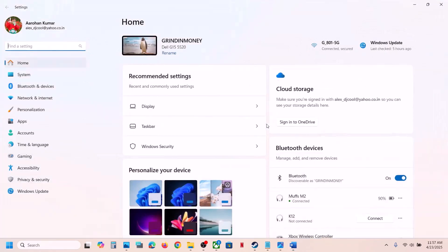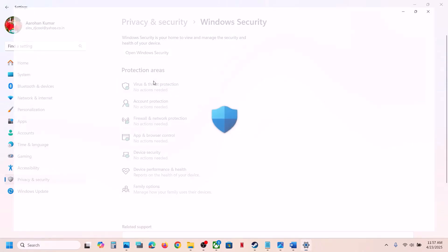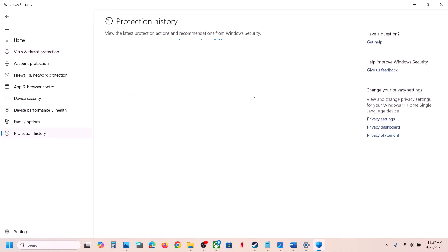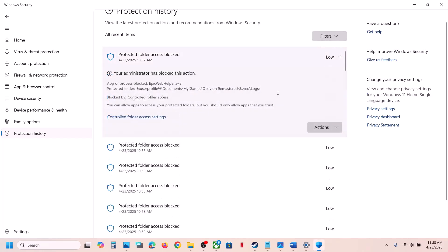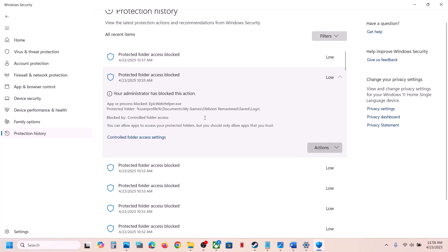If you are using Windows Security, open Windows Settings, go to Privacy and Security, click on Windows Security, then click on Virus and Threat Protection, then go to Protection History. Over here you will see blocked files. Find the one related to the game, click the down arrow, click on Actions, and then click Allow on Device to allow it.